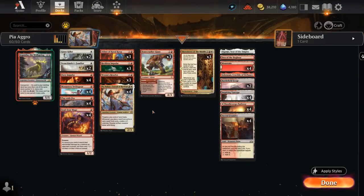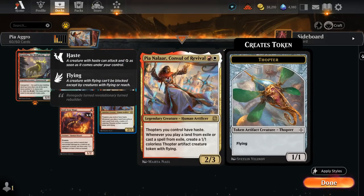Hello and welcome to another Explorer Games video. Today we're taking a look at a red-white Pia Nar Alar exile aggro deck that's looking to play lands and cast spells from exile to generate 1/1 flying thopter tokens, which will also have haste for as long as we control Pia.